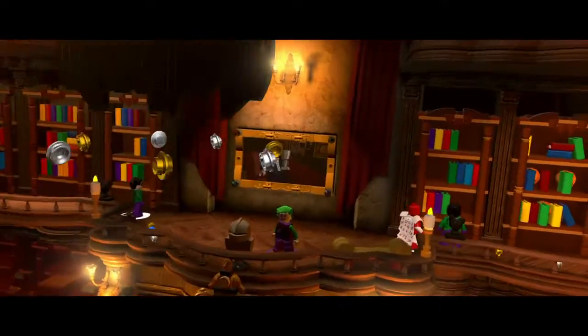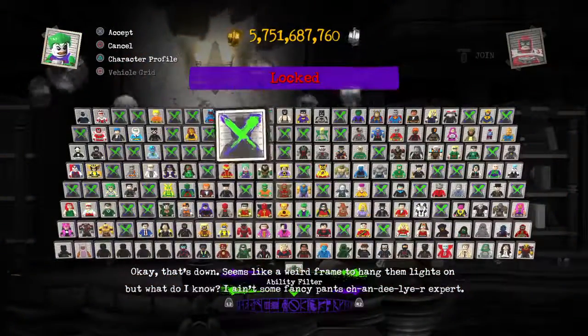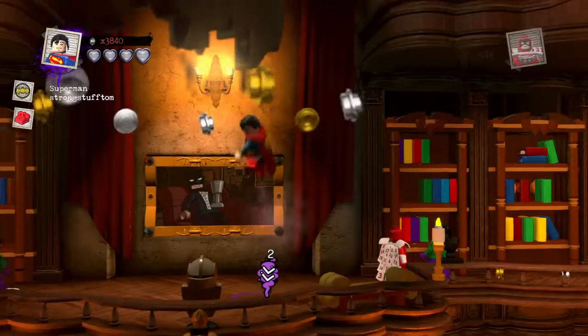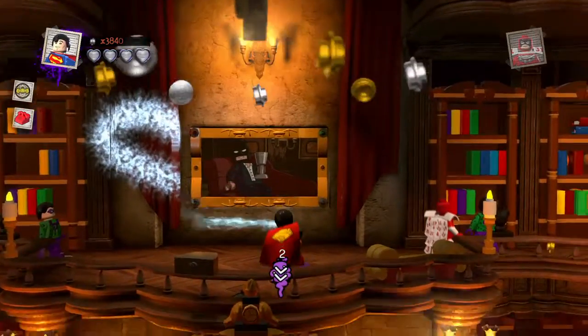That's down. Seems like a weird frame to hang them lights on, but what do I know? I ain't some fancy pants chandelier expert. Could this mean my order? Do I have to burn that or something?